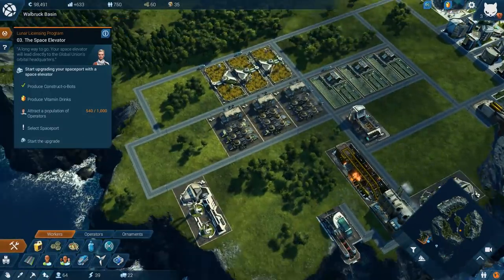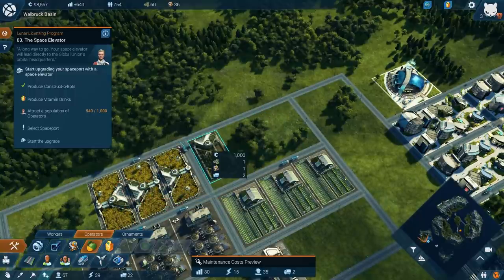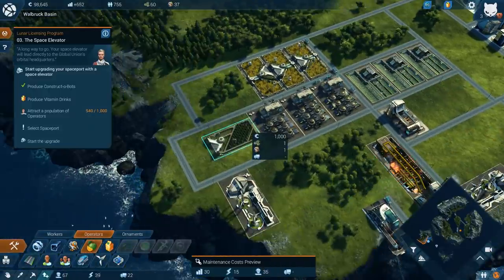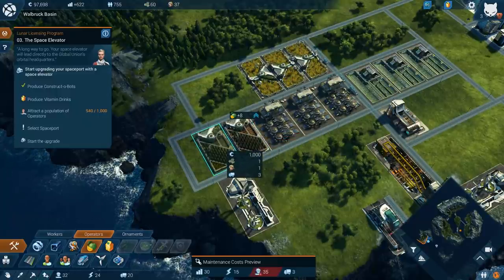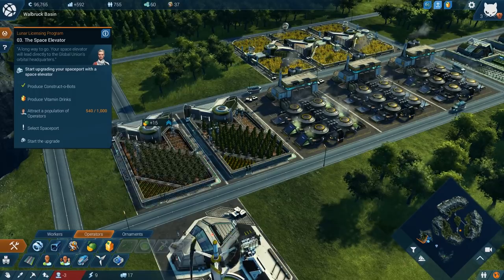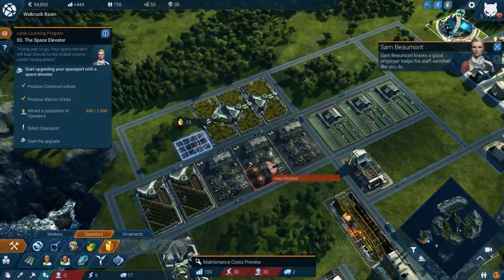It's time to add the vitamin drinks — apparently everybody needs them around here. Let's find a nice efficient spot to place this. Here's a good spot — we'll put one right there. These look like the growers where they grow the vitamins, and then this must be the bottling factory where they actually bottle them. Let's place that right there.